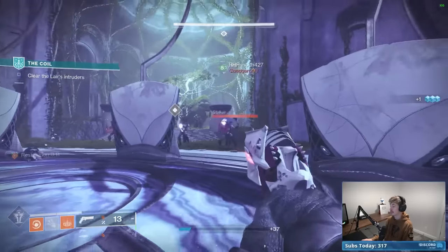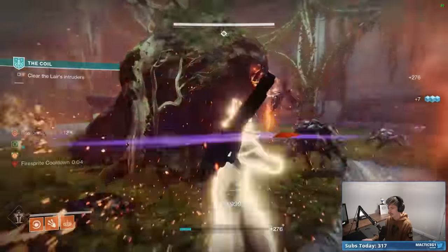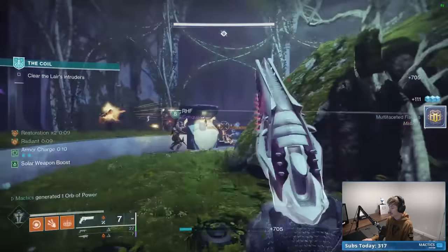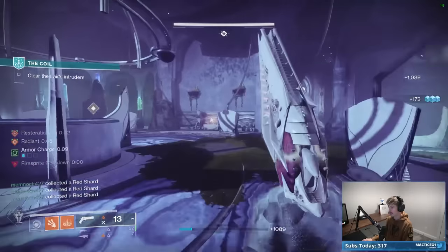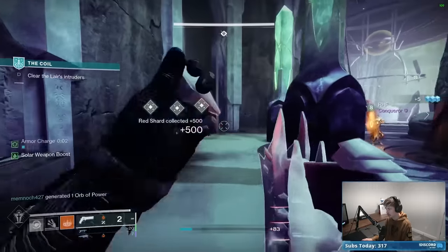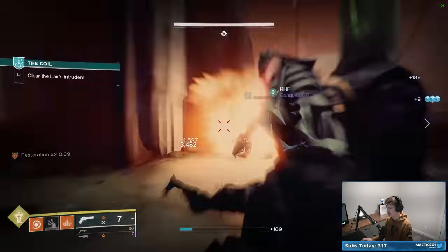It doesn't even have to be a powered melee — literally any melee will trigger it. When you get a finisher on an enemy, you get restoration x2, and as long as we're getting solar kills we'll extend it by four seconds every time. Restoration x2 — if you're in that, you're borderline unkillable in Destiny. You heal so much it is so hard for enemies to kill you. And enemies shooting at you means enemies to kill, which means easy fuel to keep your restoration x2 going.